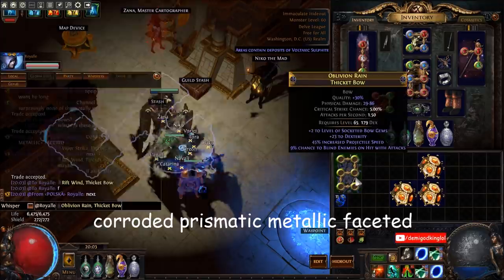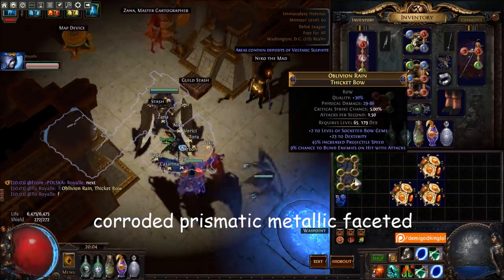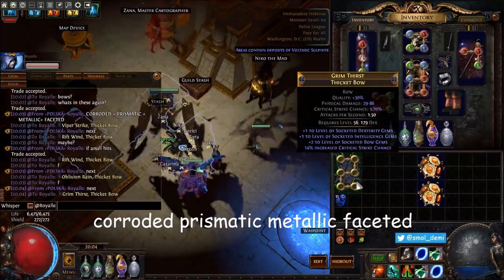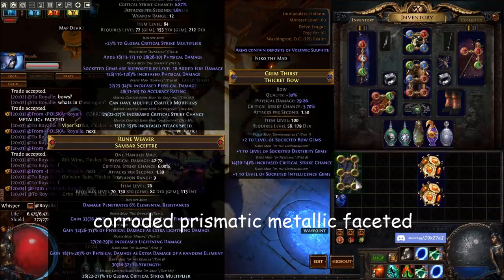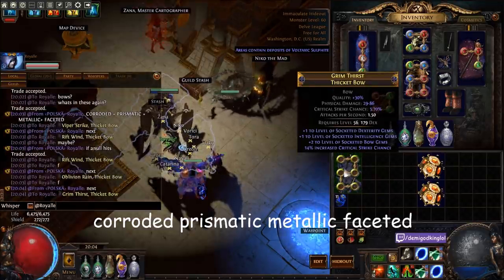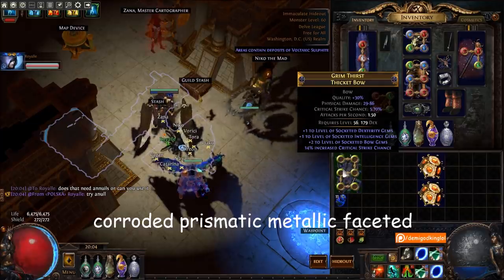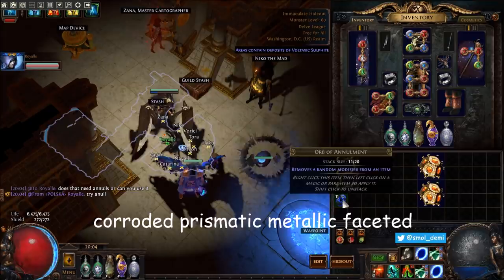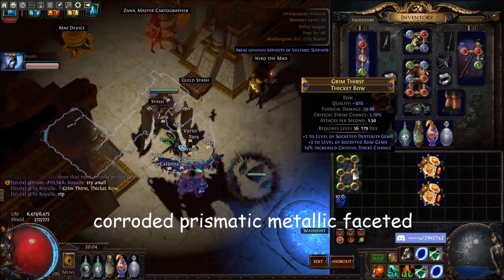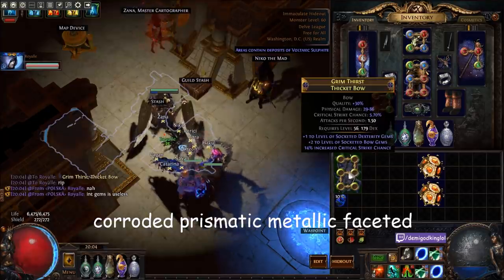I gotta wait for confirmation just to be safe. That one's just bad — doesn't have any of the suffixes we want, none of the plus ones. Oh there's one — there's a plus four, actually. No, we gotta null that I think to hit the plus one. That's interesting though — it's got two plus one suffixes and plus two prefix. I think you can just go for the annul. Gotta get rid of crit. I think it's dead — not rip, in gems is useless.